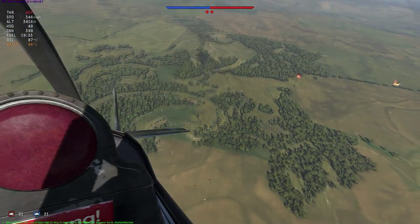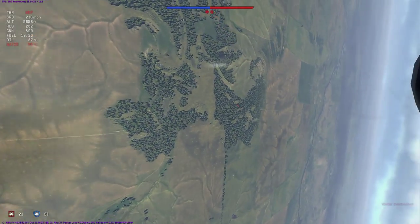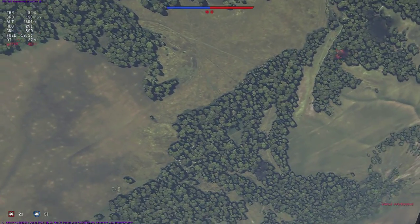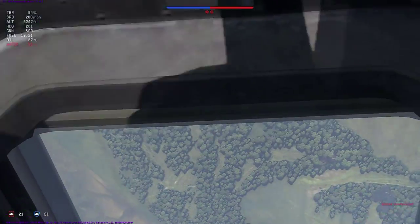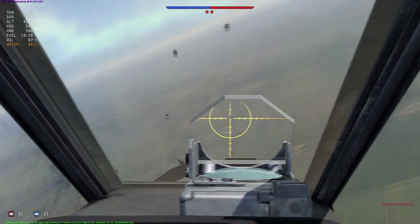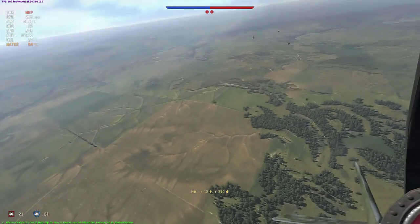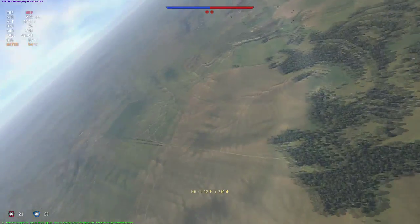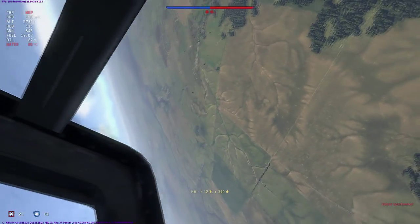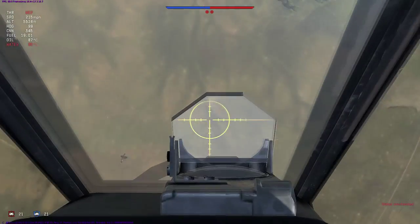Those first few seconds of the fight were incredibly critical, because even though he came into the fight with a slight disadvantage, his aircraft does perform better than mine at these low altitudes in most regards. That being the case, he would have wanted to try to get me to burn as much of my energy as he could. When he went defensive after my initial zoom climb, he pretty much solidified my advantage over him, and put himself in a very bad position to try and regain any sort of advantage over me.